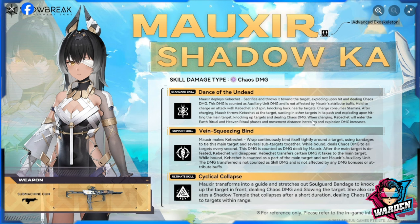While charging, Kabichet will enter Earth Ritual and Heaven Ritual phases, and movement distance increases and explosion damage increases as well. To recap the standard skill: it is affected by logistics with auxiliary unit buffs. Holding to charge will be tricky at first glance. I'm not sure why they're consuming stamina for this, and the skill is similar to five-star Freesha's standard skill. It will depend on how much damage this deals and the full mechanics once we get our hands on it.